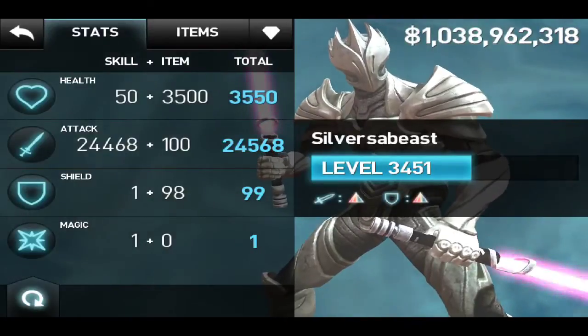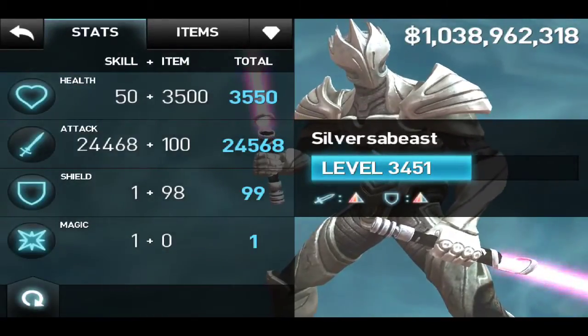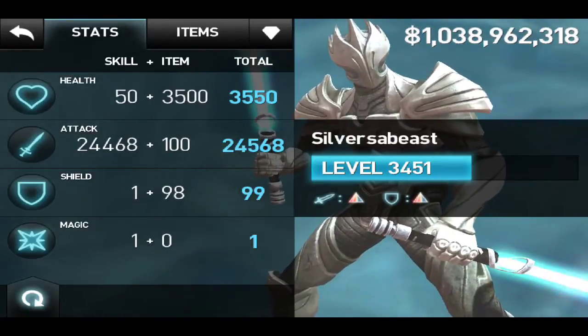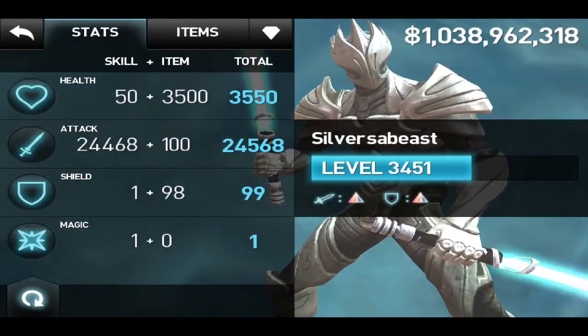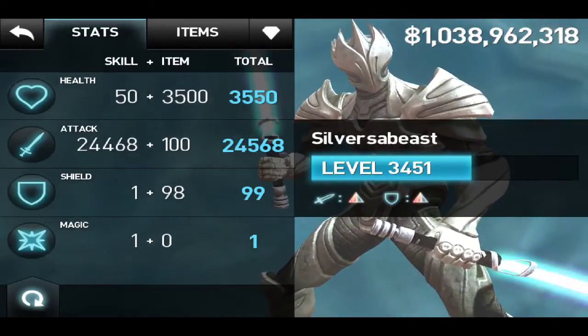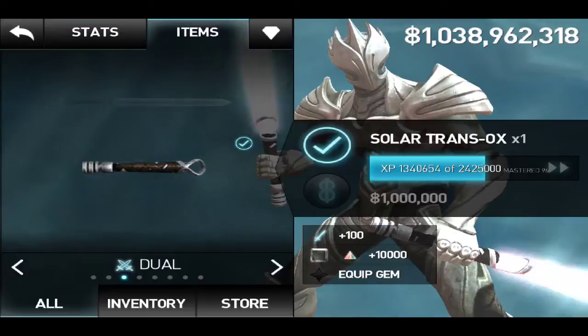You can see 1 billion, 38,962,318 gold up in the top right. We're going to spend it all on mastering items because I'm a New Game Plus player, and spending money to master items can get you a lot of levels. We're going to see how many levels we can get from spending a billion gold.